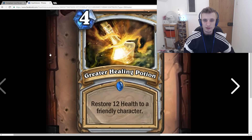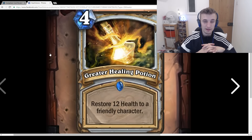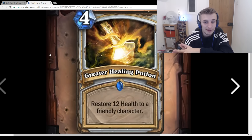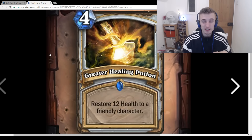Greater Healing Potion: 4-mana, Restore 12 health to a friendly character. Firstly, the 4-mana 3/3 that gives you a random potion — it would be absolutely amazing to get this from that card in Reno Lock or Reno Mage, because they both really struggle with healing. That's one reason I love this card — it's great for the potion generator. Also, 12 health restored for 4 mana is a lot. It's a really good heal.